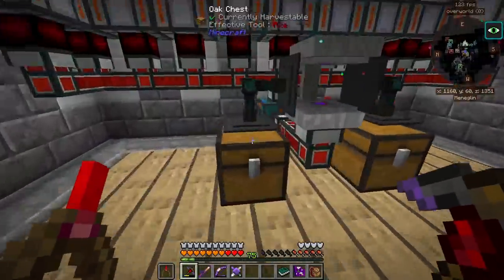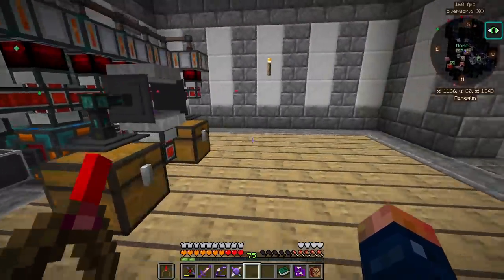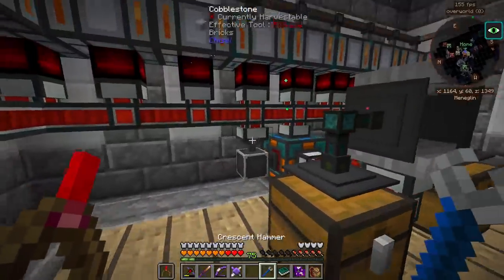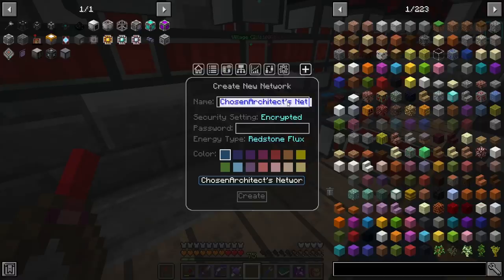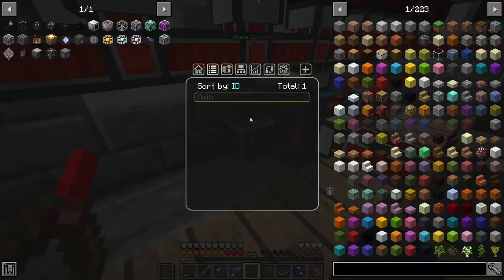I want to take our power now and tap this side. The max transfer rate on this is going to be changed. It looks like I need my crescent hammer. I want to make sure this is not connected there — that is no good. Let's go ahead and set up our network. We're going to create a new network — I'll call this 'main' for right now. That's going to be our main power network, in red. I'm going to set this to green as input and create it. It should be set to public since I'm playing on a single player world.